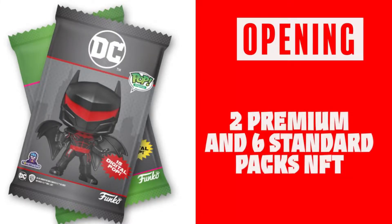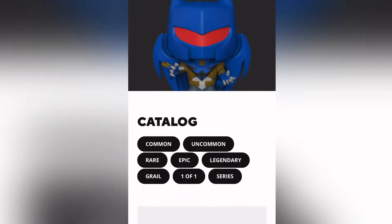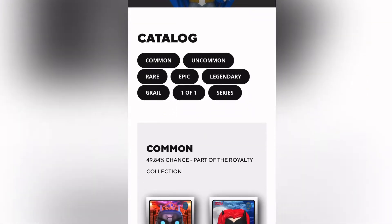Let's open the DC Series 2. Let's take a look at the overview — we have the commons, uncommons, rare, epic, legendary, grail, 101 the series.